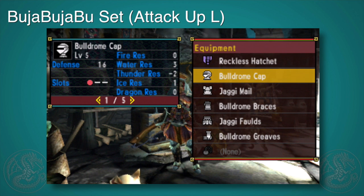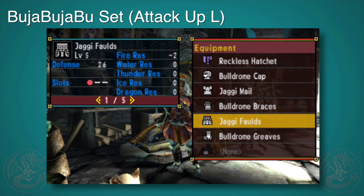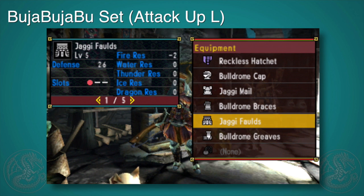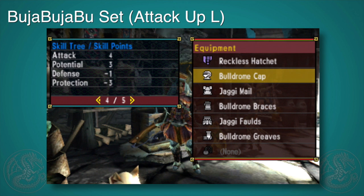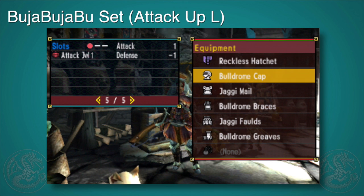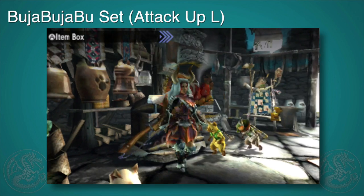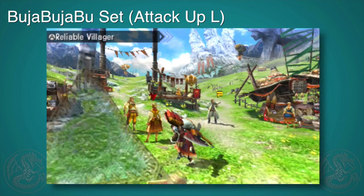It's comprised of bulldrome and jaggy parts, thus the name Boojaboojaboo, which I have named it. Just lets you know which kind of parts that it uses. These parts are incredibly easy to make and thanks to the fact that you can do the online level one quest straight out of the gate means that you can go and hunt a bulldrome right away, which means you can make the set. I am using attack jewels and four of these parts, which we'll cover how to make those. First let's go take a look at the materials needed in order to make this set.